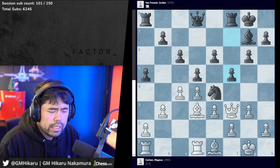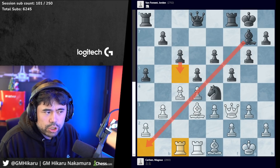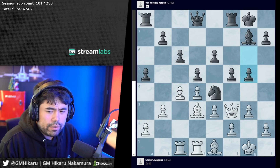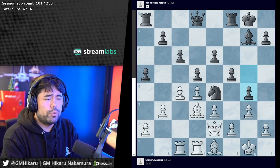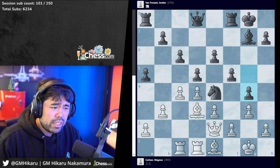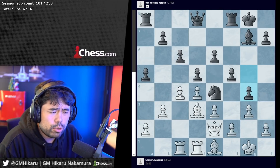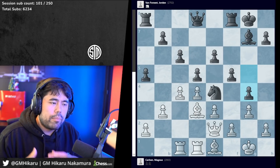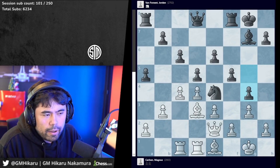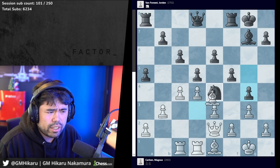Magnus plays rook ac1 - logical: get the rook out of the diagonal and get ready for action on the c file. G5 is played here, queen e2, and now Jordan plays pawn to g4. You'll probably hear in other recaps that this move is a blunder and white should be much better. During the actual game when I was analyzing with Benjamin Bach, he thought Jordan had made a blunder - I thought this was Jordan's plan the whole way, intending to sacrifice the pawn and play for an imbalanced position. After g4, Magnus takes on e4.